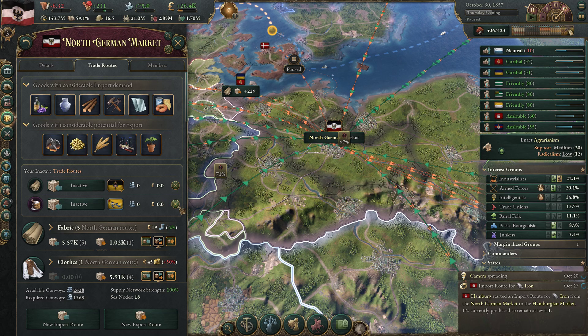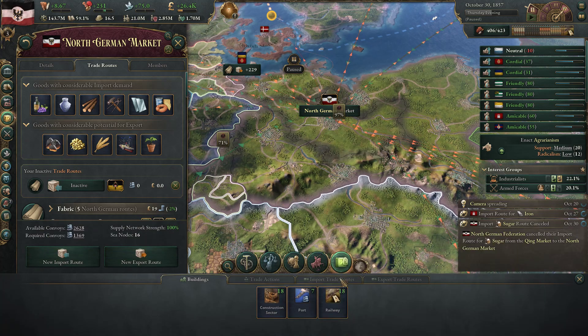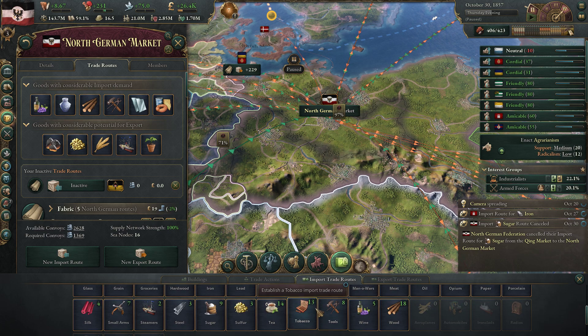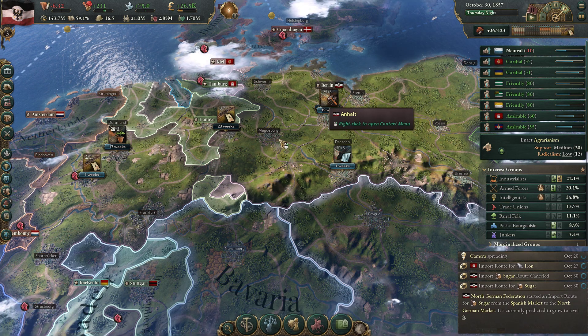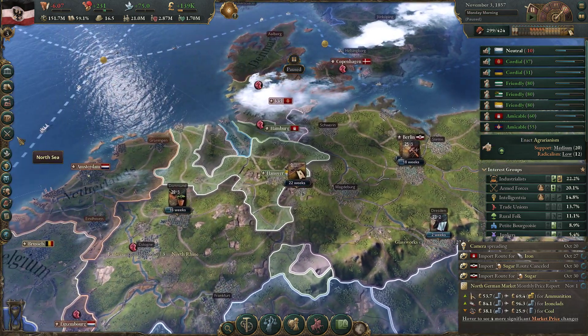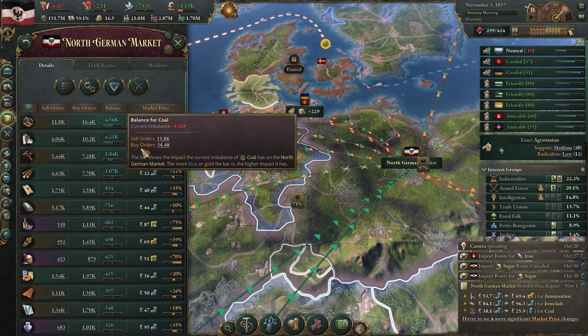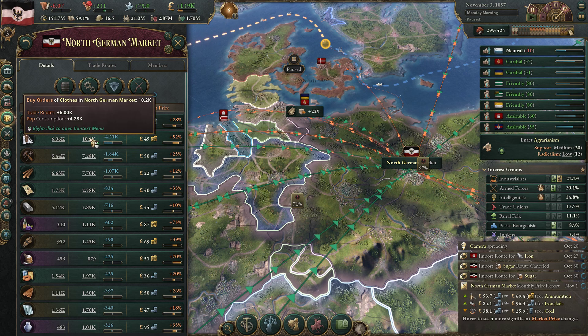Why is this trade route inactive? Let's try to import sugar. We might need to be more aggressive in terms of colonies. We can get some from Russia, but honestly let's buy some from Spain - should be a little bit better. We aren't using our full production capabilities anymore. Let's see what we're short on - the answer is always coal, and the answer is always clothing. How much clothing can we need?